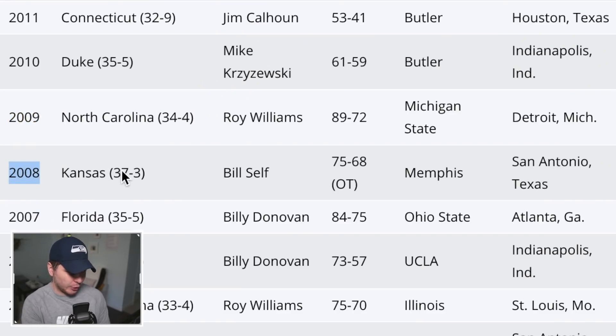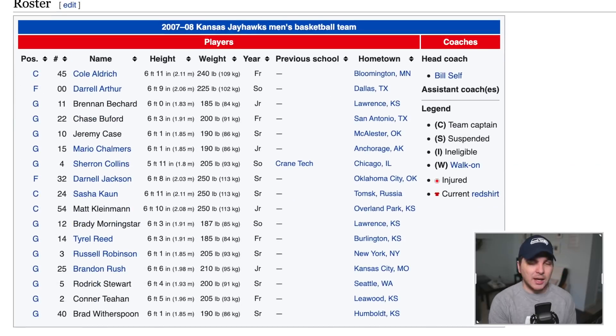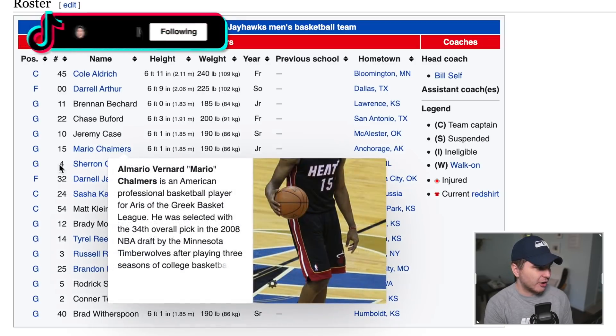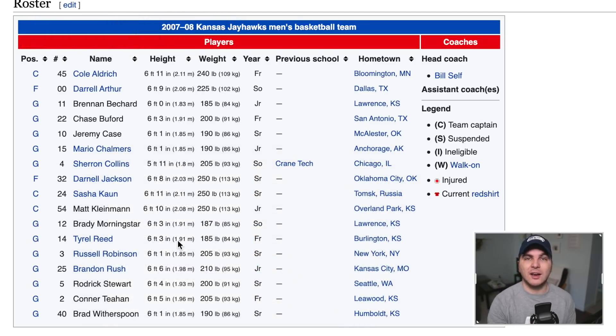2008 Kansas — 37 and three on the season, wow — had to use overtime to beat Memphis. I'm pretty sure that was Derrick Rose on that Memphis team. But this Kansas team, we run into a problem: Cole Aldrich, Darrell Arthur, Mario Chalmers, Sherron Collins — there is not a single card from this team in 2K. So with all due respect to Kansas, we've got to skip them this year.